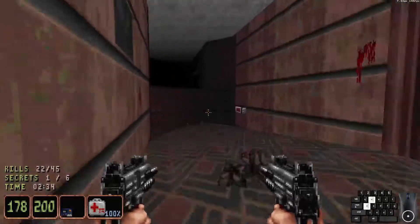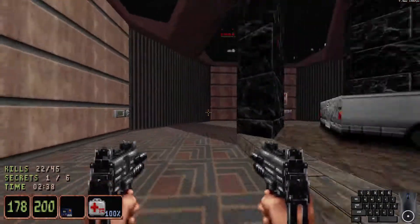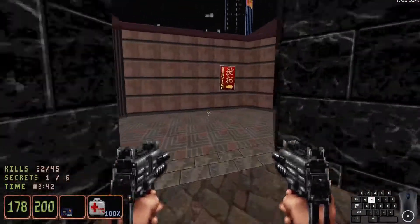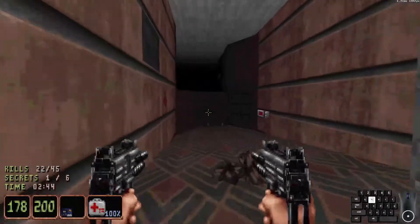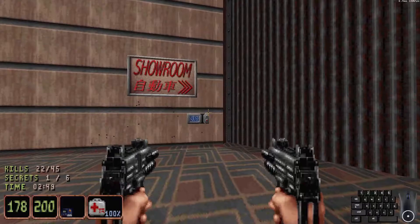Here is the door that leads back to the starting area, and a red keycard door. We got the blue keycard from somewhere in the Duke Burger — I was focused on just the gameplay, I forget where you actually pick up the card. But here is the blue keycard door.